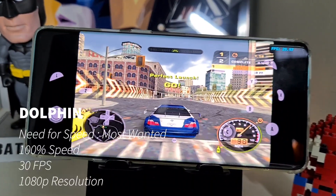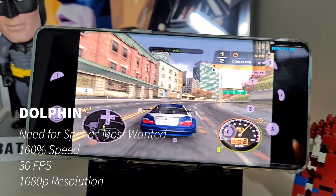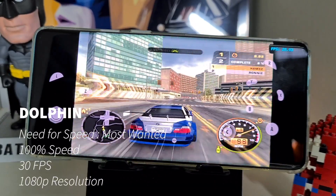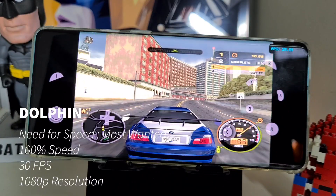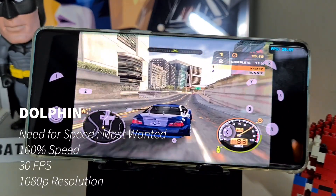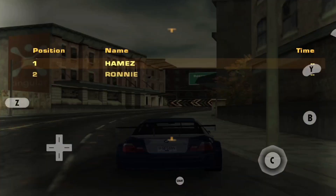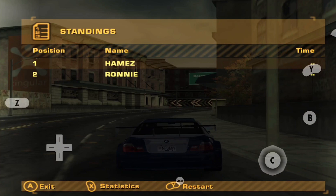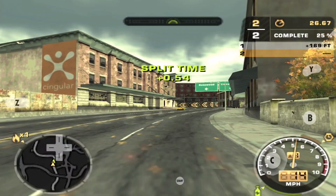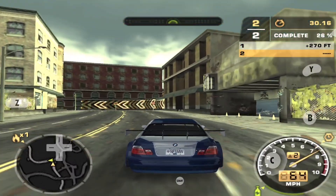Now we go on to Dolphin Emulator to play some GameCube and Wii games — and I think this is where the Snapdragon 865 shines the best. As you can see on Need for Speed Most Wanted it plays very well, running at full speed at 15-30 FPS. For these games I did bump up the resolution to 1080p just to push it a little further. It's a bit stuttery on this game, but overall it's still playable.